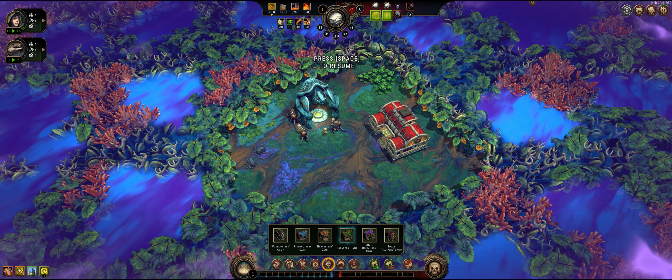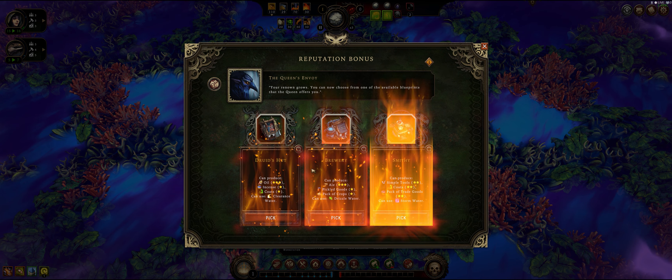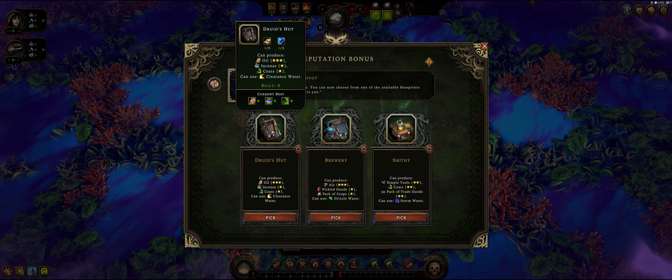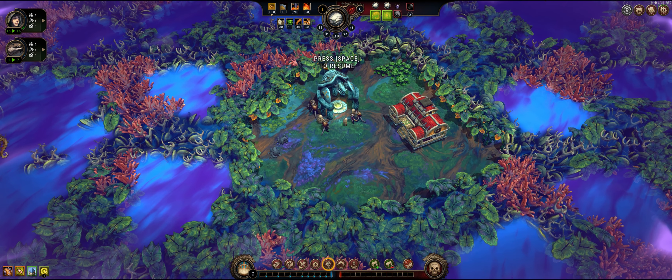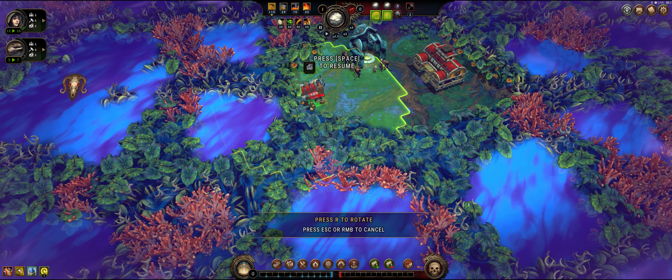We do need coats, but the carpenter cannot do cloth. We're going to have to choose - we're going to do the smithy for now because you can do coats and simple tools. We don't have any production of coats and pack of trade goods yet, but we do have simple tool creation. As for the druid hut, I've never really worried about making those for each race, so we're just going to do the smithy and move past that.